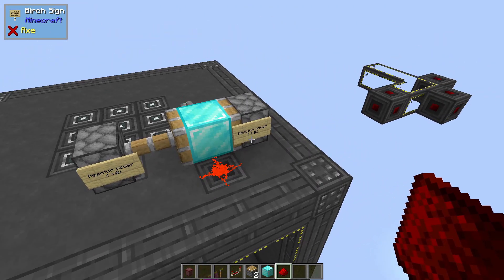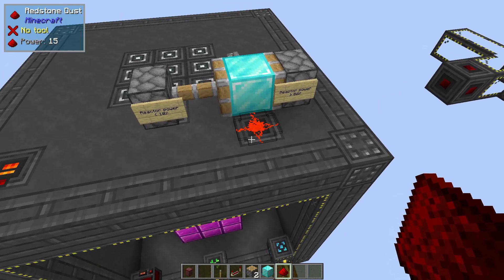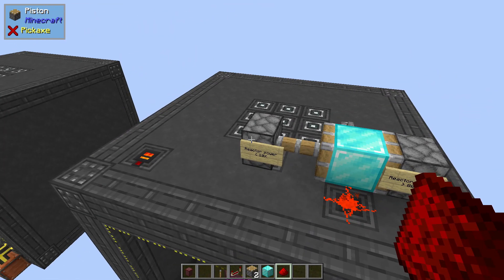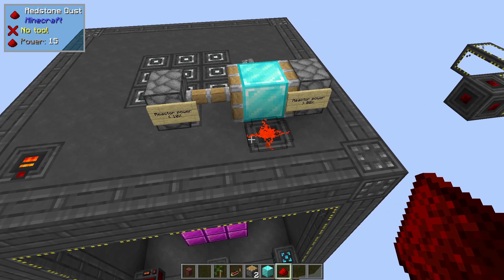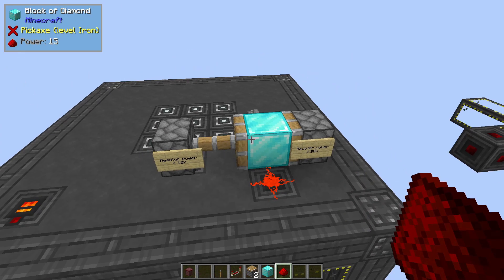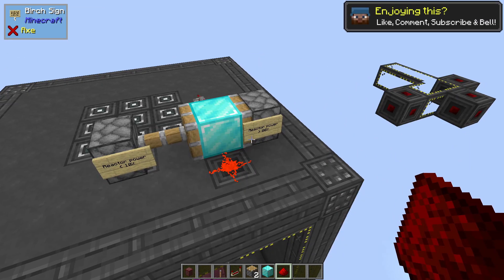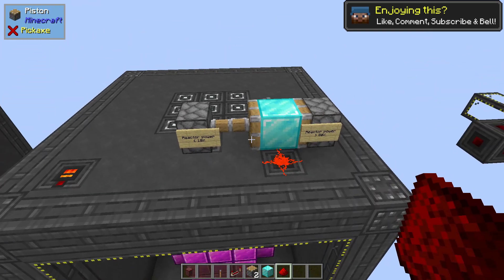You do need three of these redstone ports — one underneath this section here, and one underneath each of the two pistons. The way I've got them configured: this one turns the reactor on when there's a redstone signal. The one underneath this piston triggers when the reactor power is less than 10%. And over here, the other triggers when the reactor power is greater than 80%.